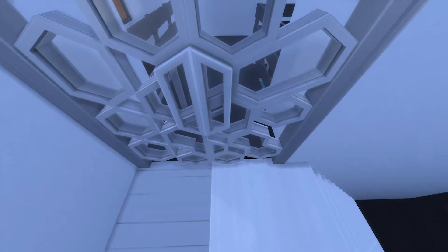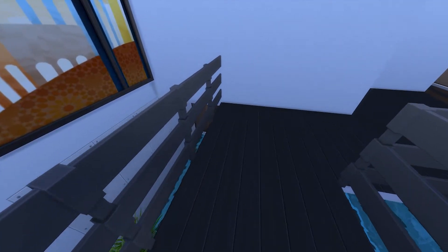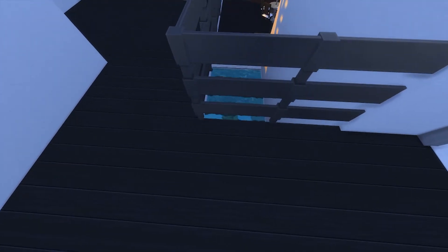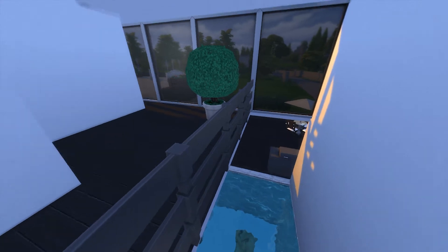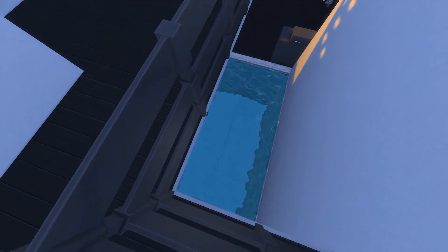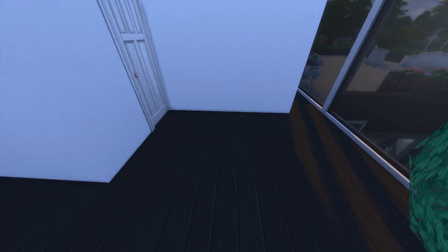We've come up the steps and there's this nice glass door — I do like that door. Then it's like a little walkway, and if there was some nicer stuff on these walls this would actually look awesome. You can look down into the pool — I absolutely love that. It definitely has to be tropical because there's no wall there.